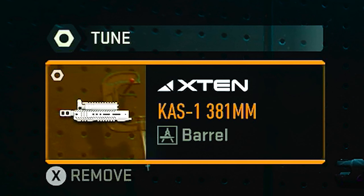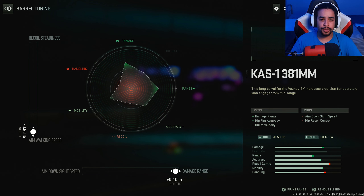For the fourth attachment I was running the CAST 381 millimeter barrel. The tunings I went towards aim walking speed and damage range — damage range so my gun hits harder at range, and aim walking speed so I can strafe faster. You never want to stand still while fighting someone. If you're constantly moving you're a harder target to kill, because your opponents have to track you while you just aim at them and line your shot up to the head.